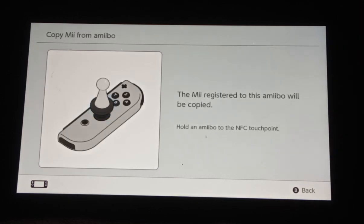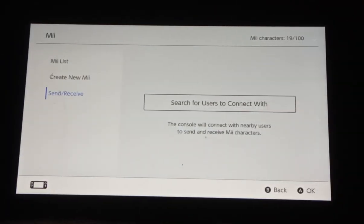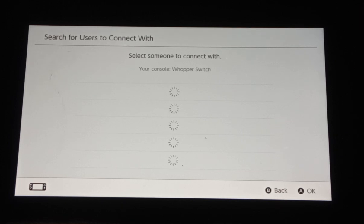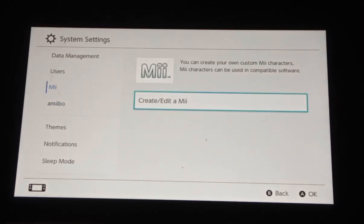And finally there's copying a Mii from an Amiibo. What you do is put the Amiibo on the right joystick, which is where the NFC touch point is. And finally there's sending and receiving, where you search for users to connect with.